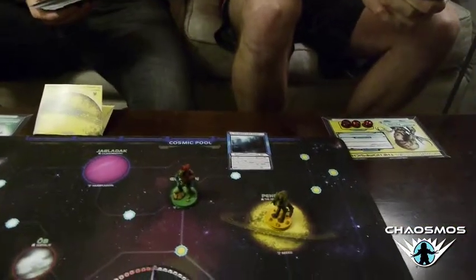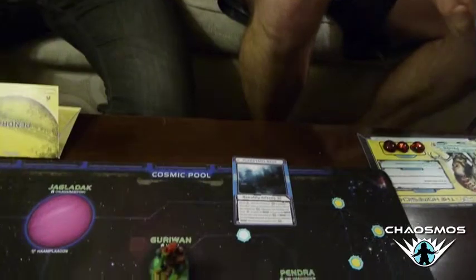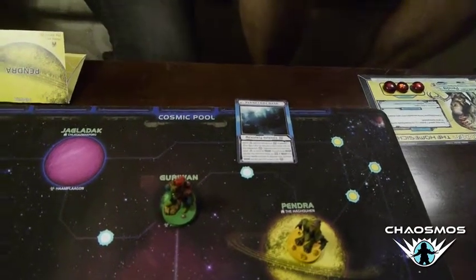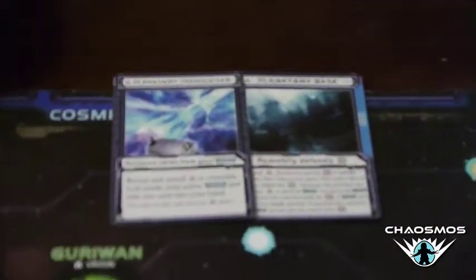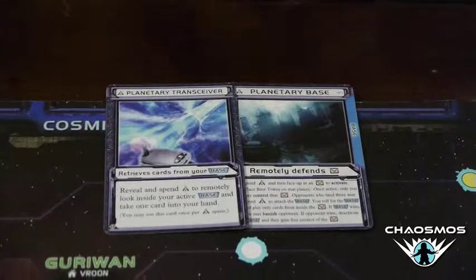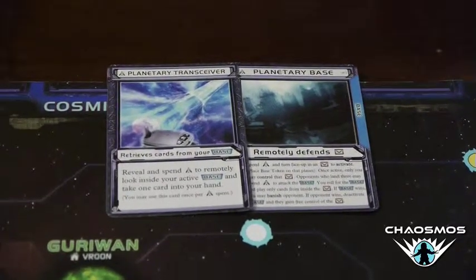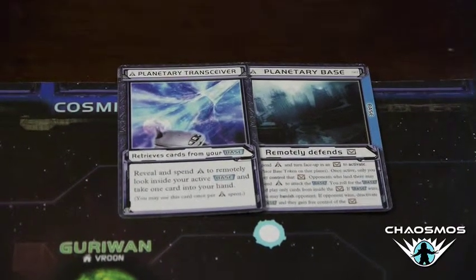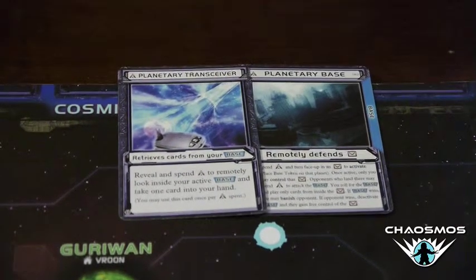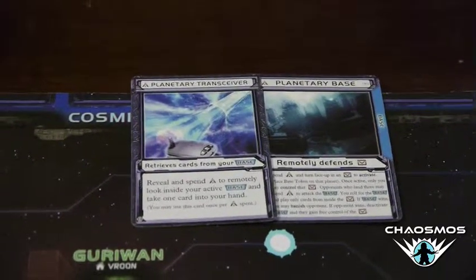Bases also form another interesting function: they sort of establish a secondary home for you, and there are other cards that combine well with them. For example, there's the Planetary Transceiver — this lets you, even if you're far away from your base, spend actions to reach into your base remotely and pull cards back into your hand. This is helpful if you've protected the ovoid on the base with a bunch of combat cards but people start to slowly whittle your base down — you can suck the ovoid back remotely. But everyone's going to know that you pulled something out of the base, so it definitely throws suspicion on you.